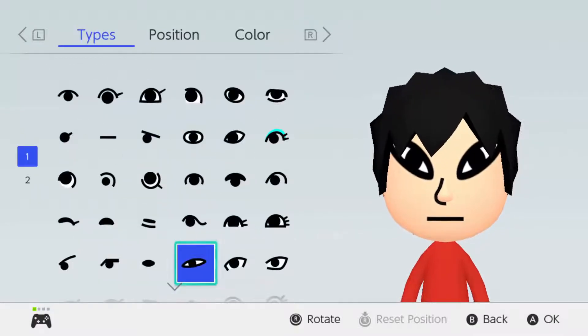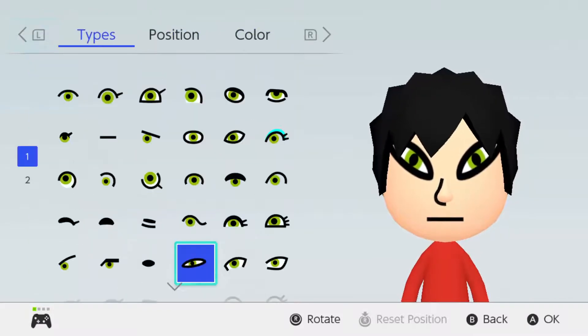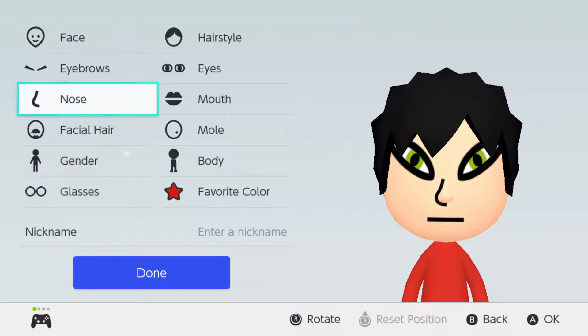And now we're going to make the eyes green. It won't be fully green because the eye thing is still there, so you can't really make it fully green. You're going to go with this green because it's basically the actual color of the eyes. You want to go with that, or if you want, you could try to change the coloring again to make it more suitable, but there's not really that many options, so you just want to go with this.